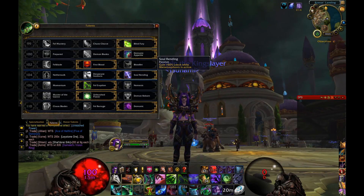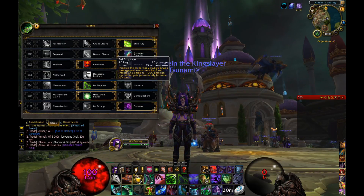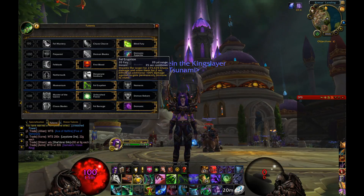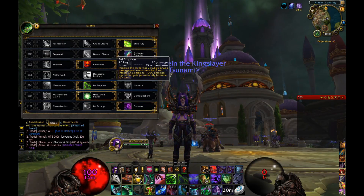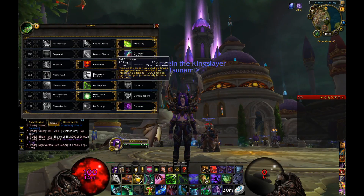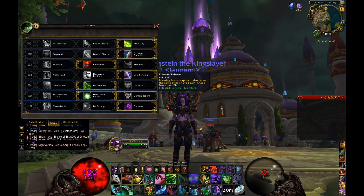Here's the first change for PvP: instead of Nemesis, I take Fel Eruption, which impales the target for over 275,000 damage and stuns them for two seconds. If they're immune to stuns, it deals 100% extra damage instead — that's a massive amount. It's only on a 35-second cooldown, so I use it as both a finisher and a stun. It's kind of bonkers that you can do that much damage every 35 seconds.